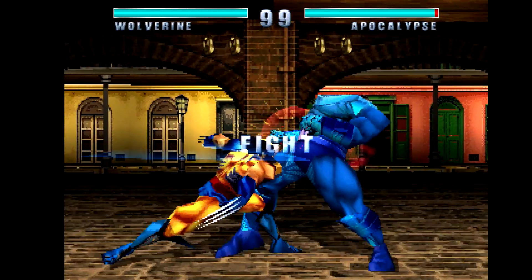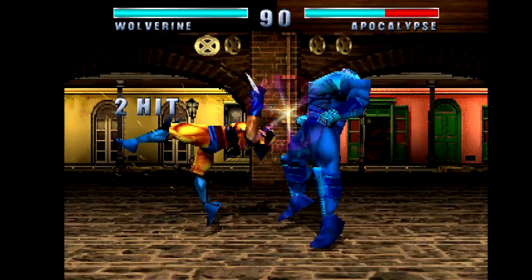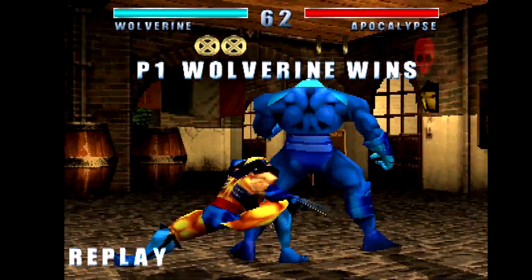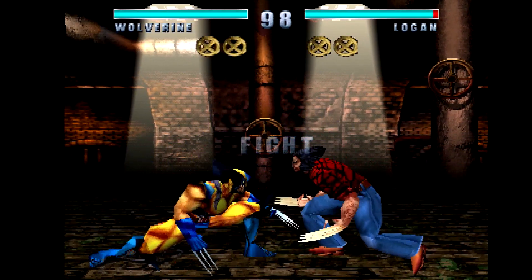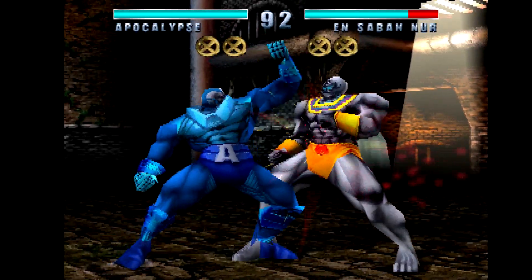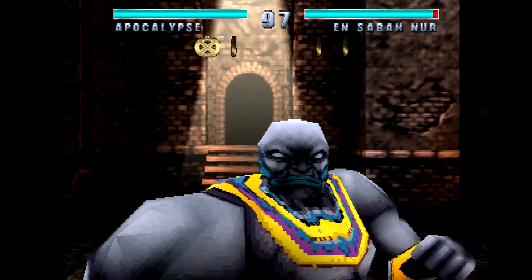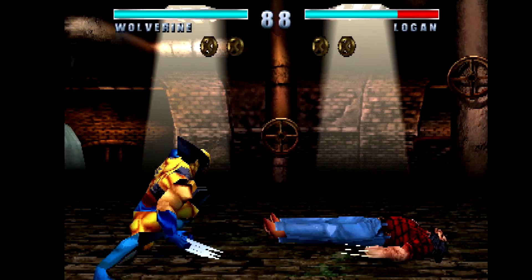Getting in-game, it's clear that the AI is essentially non-existent. Occasionally it'll do some basic moves, but it's hard to say if the AI simply wasn't developed or if there was a bug. Choosing two of the same character to fight, I was surprised to see alternate costumes that not only change a character's appearance but also their name — Wolverine became Logan, and Apocalypse becomes En Sabah Nur, going back to the character's origins. The game does seem to have what you'd expect from a licensed fighting game of the era: some basic punches and kicks, combos, special moves, and even some basic 3D movement.